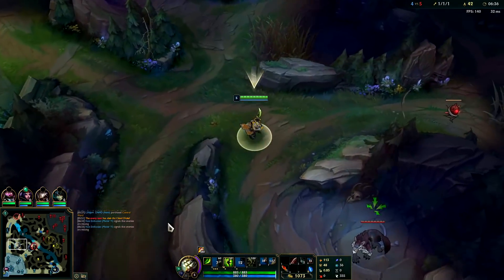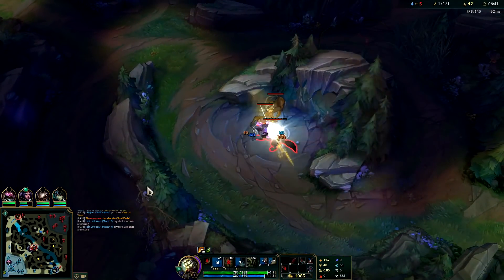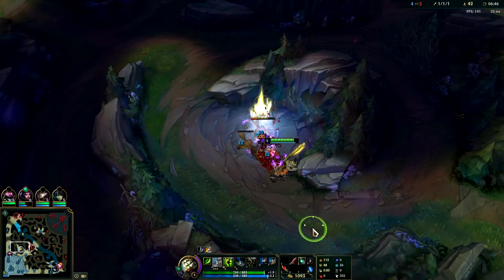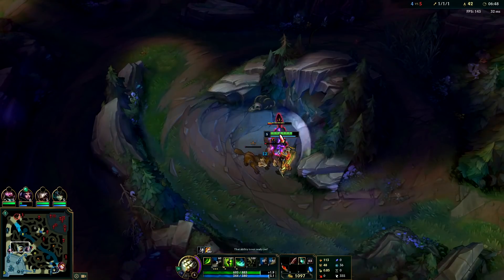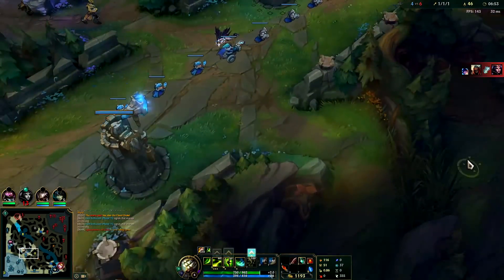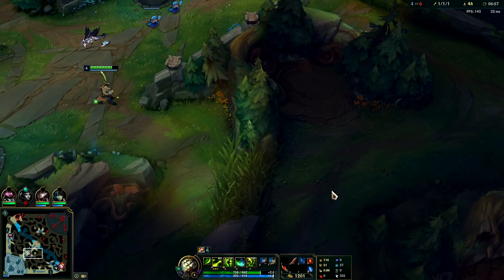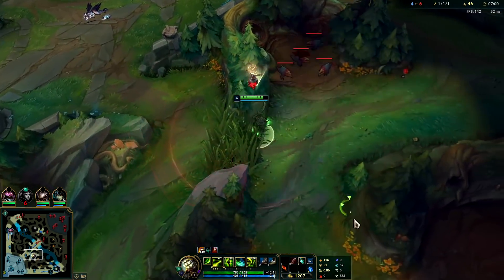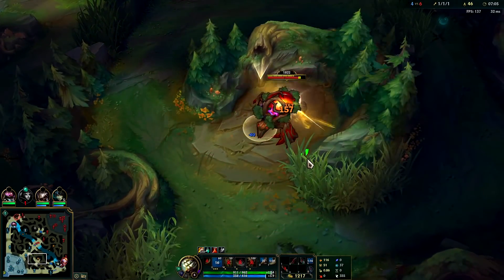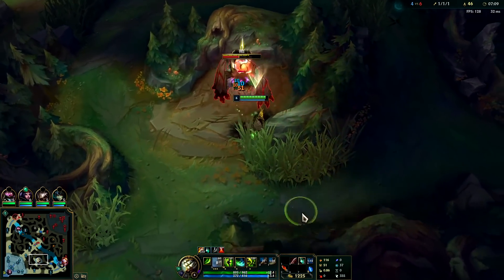He got an early dragon - doesn't matter that much. Losing two camps for an early dragon isn't the greatest trade for him, he's gonna miss out on a lot. His level six is going to be delayed. Our lanes are generally struggling, so we just need to get level six so we can carry. As for LeBlanc, she put herself in a hole where Zed is just dominating her. Even if we gank, we're basically trying to solo a fed Zed and it's just not going to work.